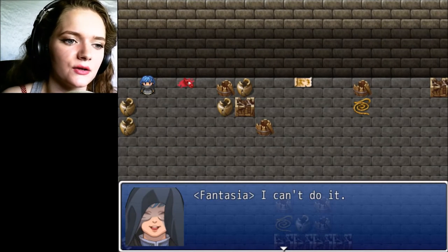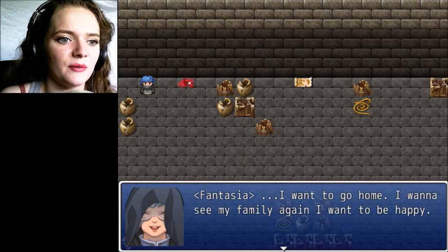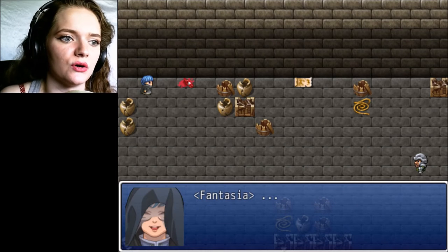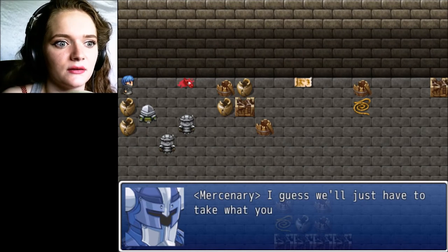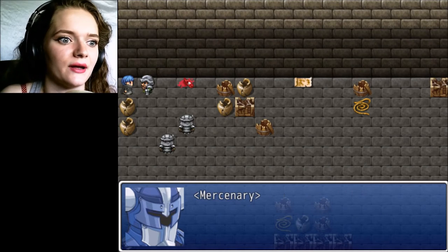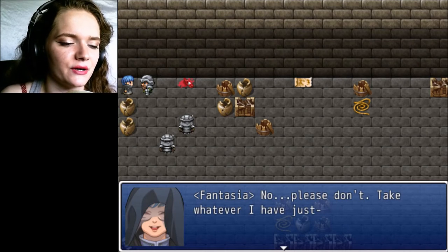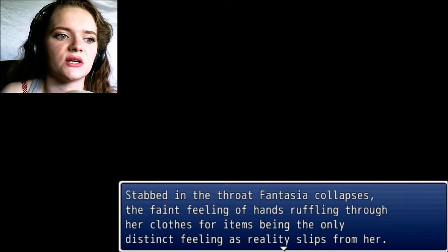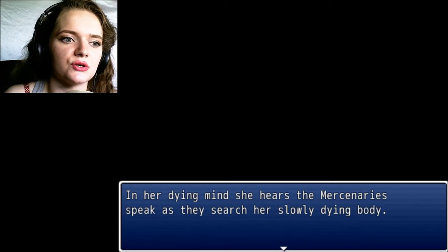Ellie behind the inn. I can't do it — every day it's the same thing. I want to go home. I want to see my family again. I want to be happy. Hey, wench — you didn't get that chance to pay us back yet for all that gold lost. You aren't going anywhere. No, no — please don't hurt me. I don't have any money. I guess we'll just have to take what you got and gut your corpse. Plenty of buyers for a cold corpse with a pretty face. Stabbed in the throat, Fantasia collapses — the faint feeling of hands ruffling through her clothes for items being the only distinct feeling as reality slips from her. In her dying mind, she hears the mercenaries speak as they search her slowly dying body.